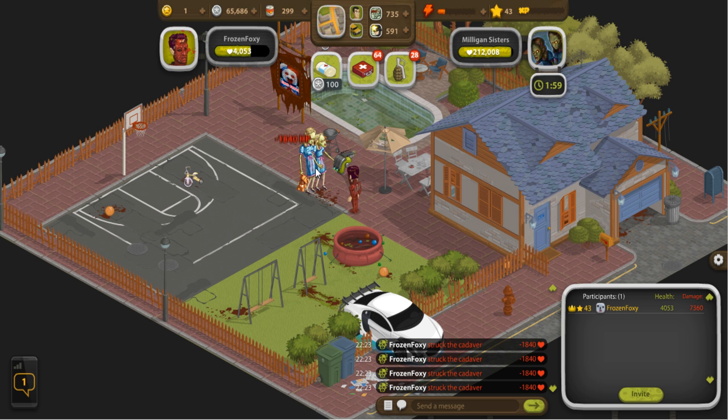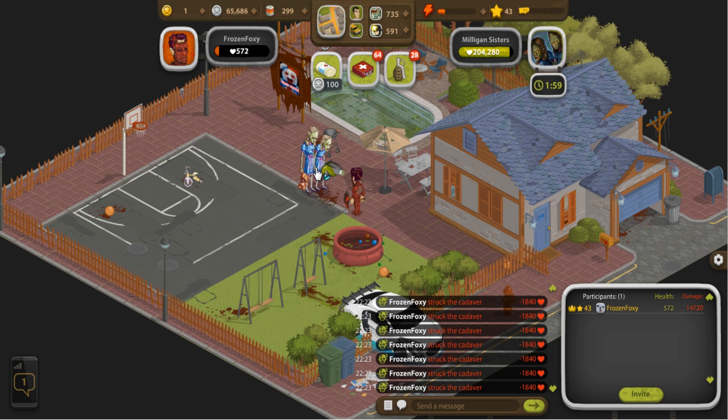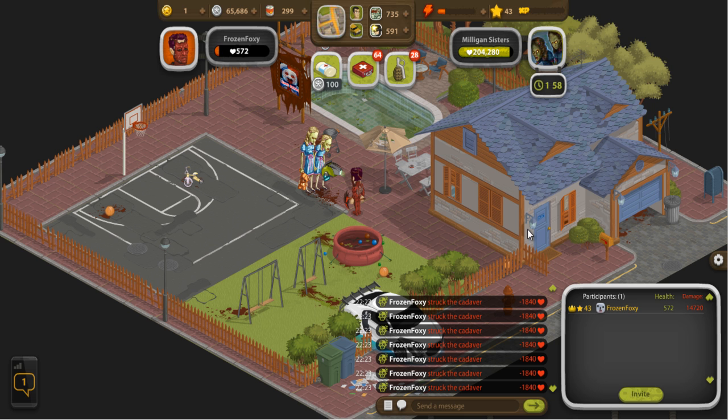We're going to hit these two for a while. These guys hit for about 800 at maximum. I have 572 health — if I hit them again I'll get killed. Eventually other participants will start coming in here, and you can also invite friends to the battle to assist. If you're in a situation where this thing is way too hard and you haven't managed to defeat it — I've only taken out a tiny bit and I'm practically dead.